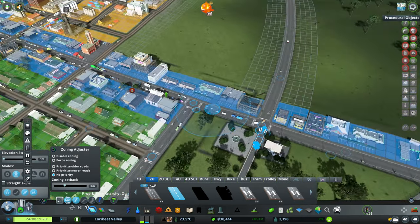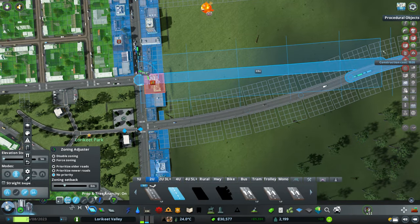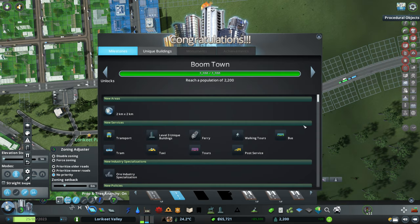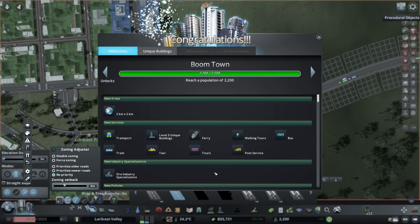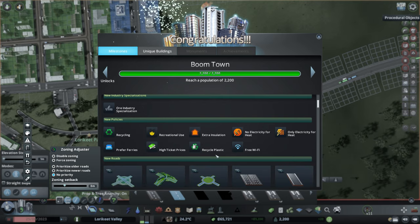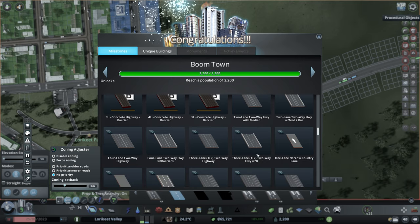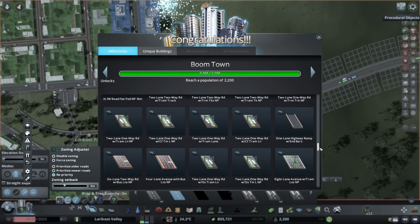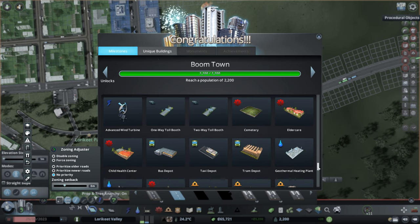It might actually make sense for us to reroute this road to join the one here. And we've unlocked another milestone - that is awesome! So once again we get another square we can unlock, and we start to unlock a bit of public transport as well, along with a lot of new policies, some new larger roads, and death care - which is something we should look to take care of straight away.